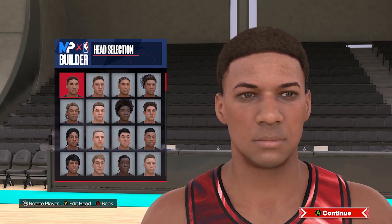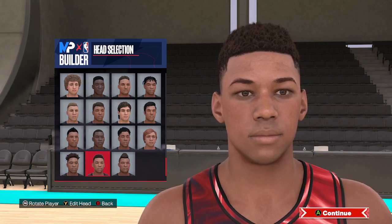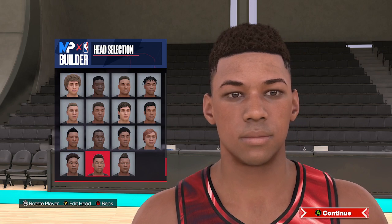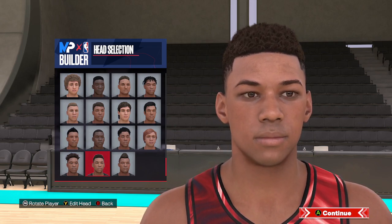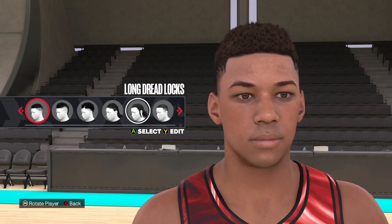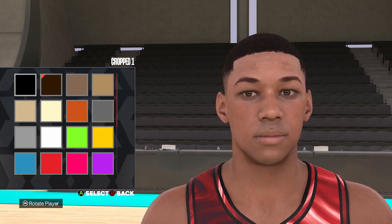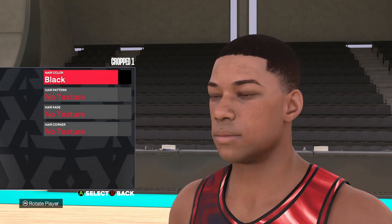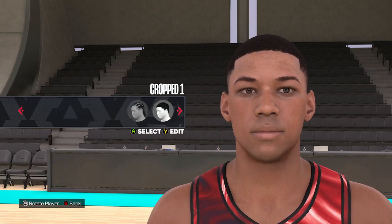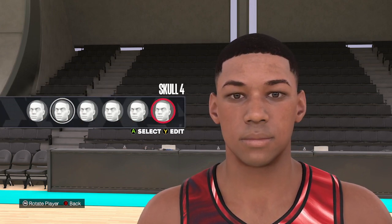Alright, so here we are on the face creation screen. The starting face we're going to use is going to be all the way to the bottom — it's going to be the middle one. If you have a face scan, they might be in a little bit different position, but this is going to be your starting face. For the hair on this one, we're going to go cropped one. We can change the hair color to black, and we're not going to do any fades. Down to the skull, we are going to skull 4.